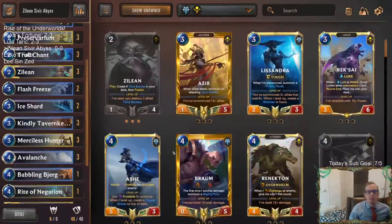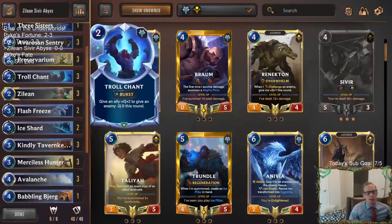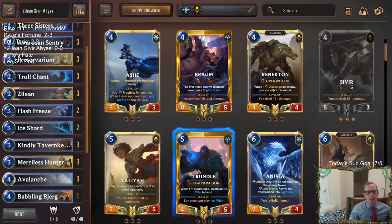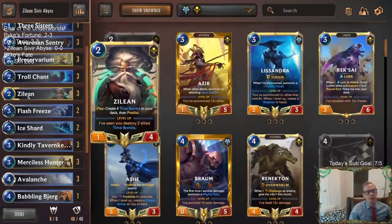I thought about different champions to put in here. Braum's a very good one, Trundle's a very good one - both slow the game down. Trundle works well with Siphoning Strike while Zilean doesn't work as well with Siphoning Strike, only striking for one or four. Braum only strikes for zero but does slow the game down quite a bit. Anyway, I want to go with Zilean because Zilean allows us to predict.